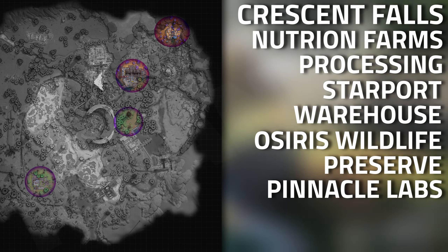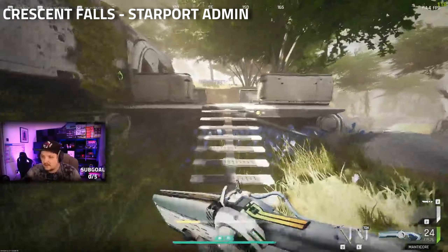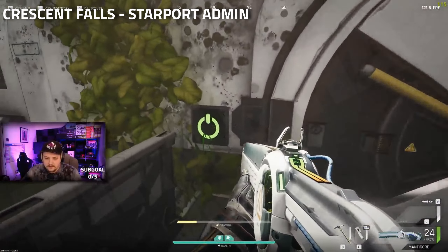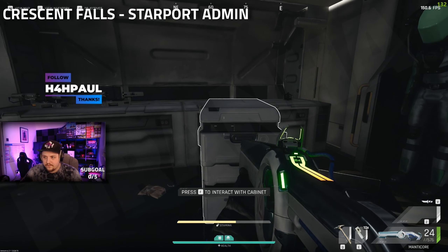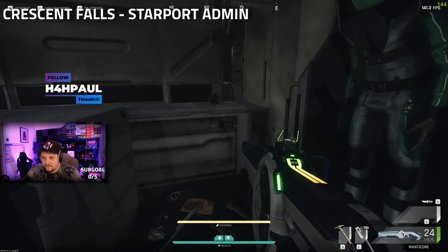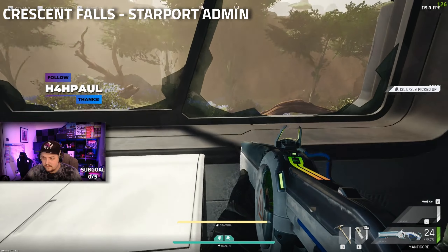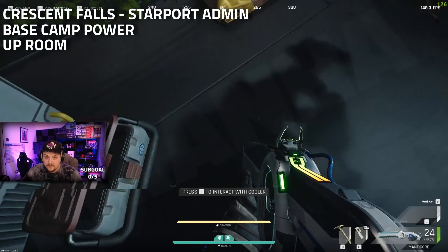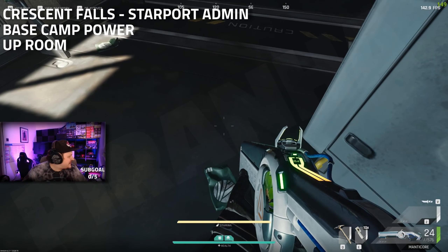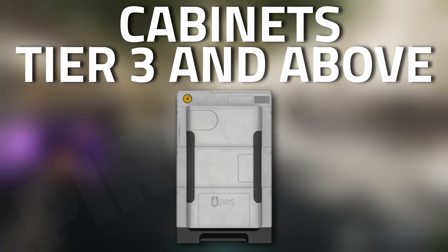Up by the pinnacle labs is another great location where it can spawn. For me personally, I didn't find it at all on Brightsands. The two locations I've consistently found them in Crescent Falls are the starport admin area and the base camp power room.